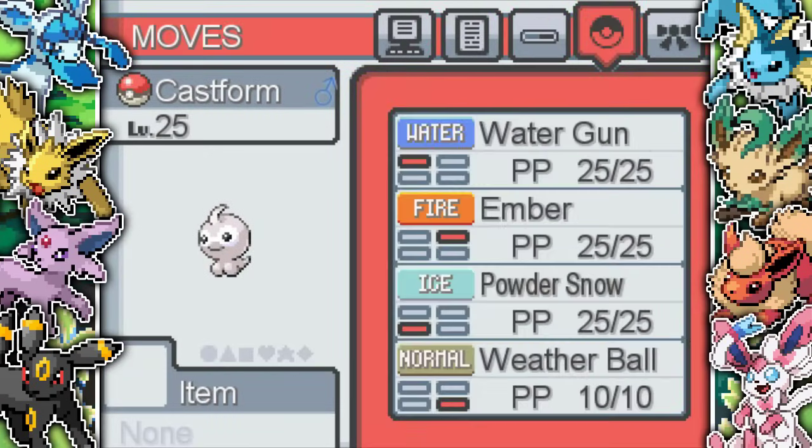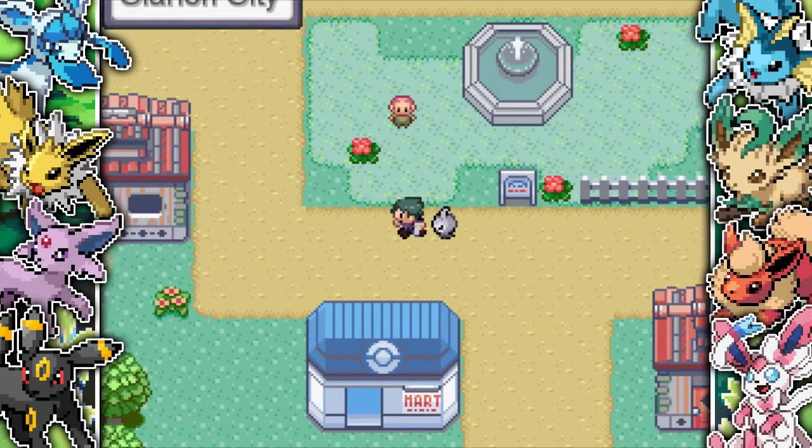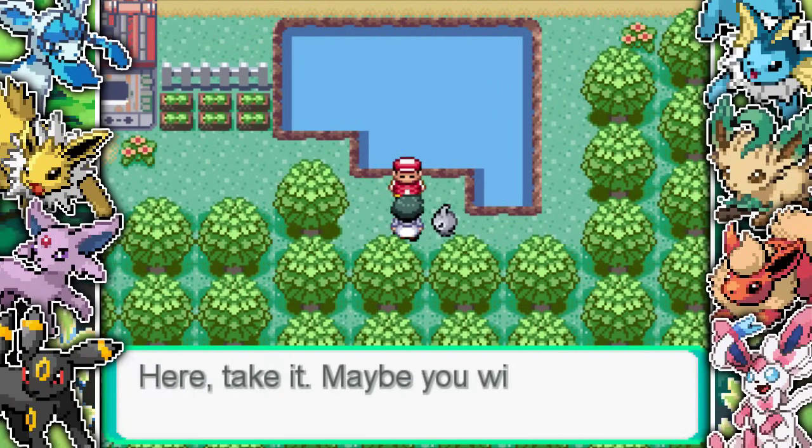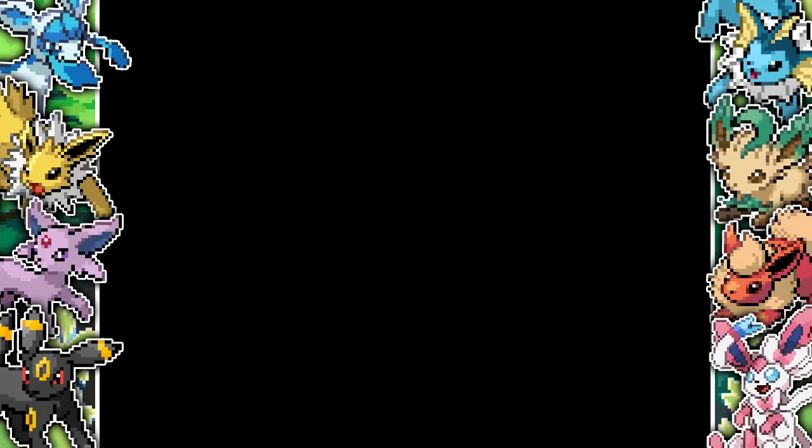Castform has been given a bit of a boost in terms of stats in this game, because usually Castform isn't that good. After that we get to the first town. I also find a fisherman here who gives me a fishing rod, which was really, really useful.